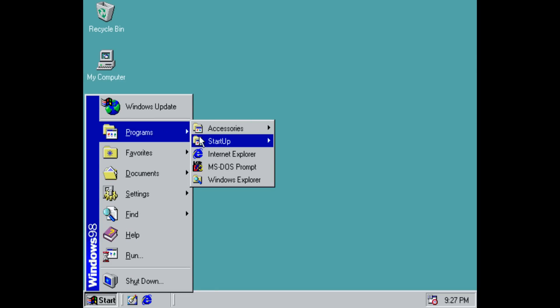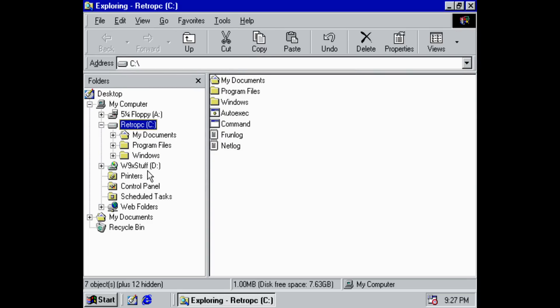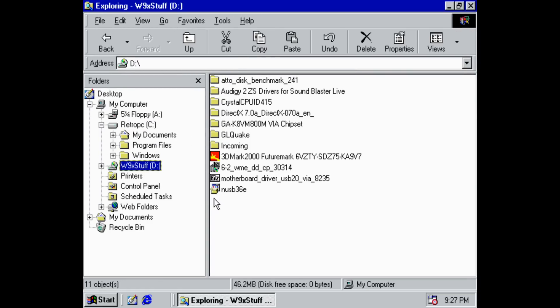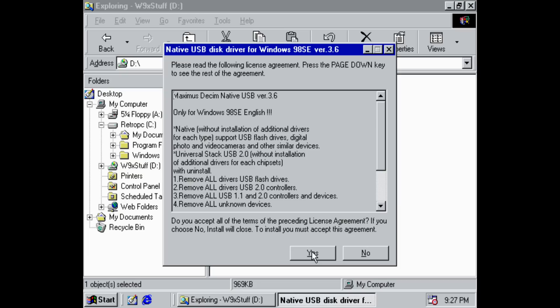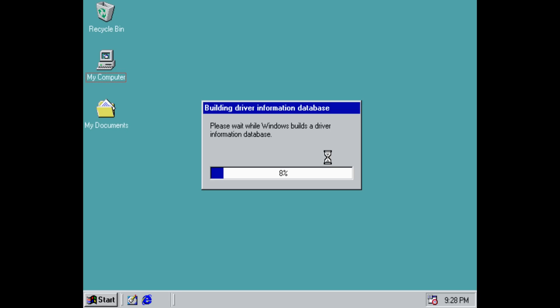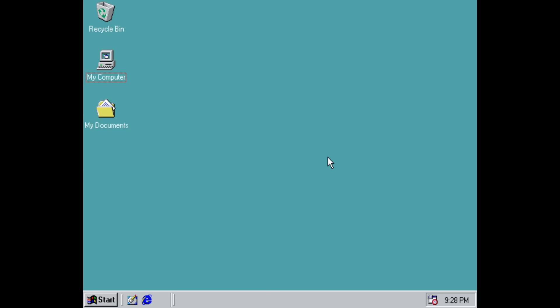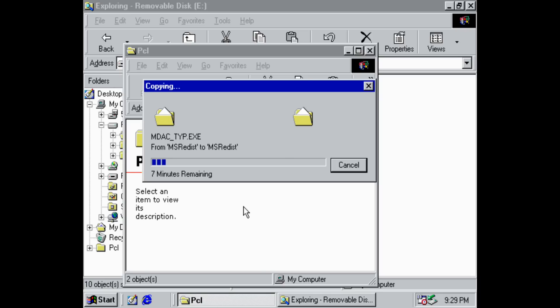After the Windows setup is finished we need to install some drivers. There are lots of ways of getting the drivers onto our retro gaming PC — I'll show you two methods. One is using a USB flash drive and the other is using a CD. To get USB working we need the USB storage driver — I put a link in the video description. I burnt that driver onto a CD-RW so I can wipe the disk and use it again. Run the installer, it will reboot the machine, then insert your USB drive and you can copy files onto your retro gaming PC.